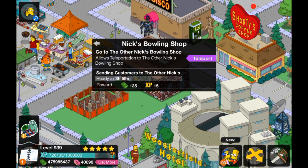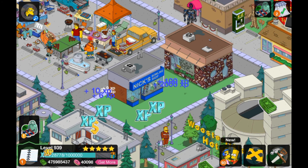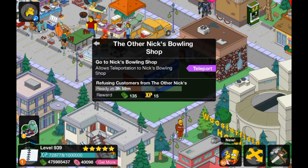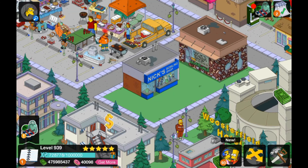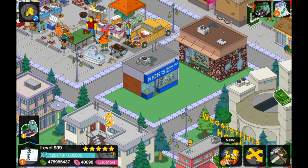Nick's Bowling Shop — you can hear the sound, just a door opening bell I think. Every 4 hours: $135 and 15 XP. One shop sends customers to the other Nick's, and the other Nick's refuses customers from the first — so basically you can teleport between the two buildings, which is pretty cool. They both make the same sound. Pretty cool shops.